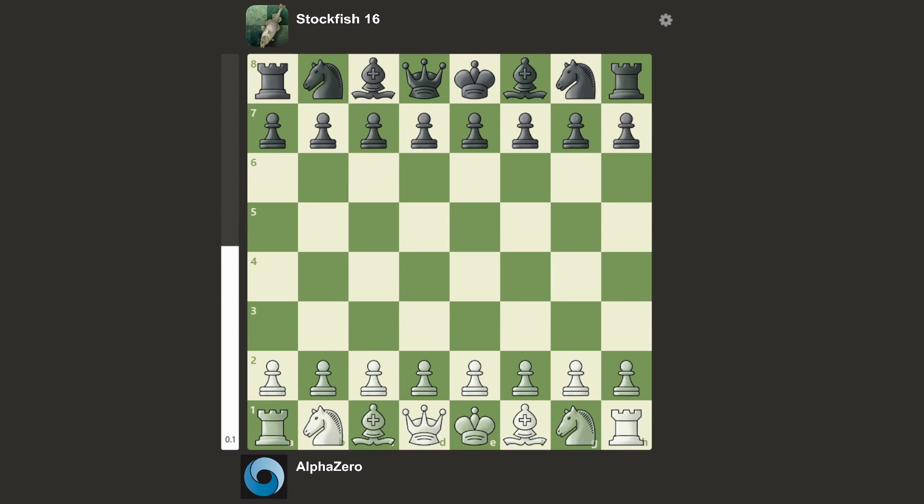Welcome! Today I'm going to show you Stockfish's best game it has played against AlphaZero, so let's get into it. The game started with d4, then f5 was played, so this is a Dutch Defense from Stockfish.